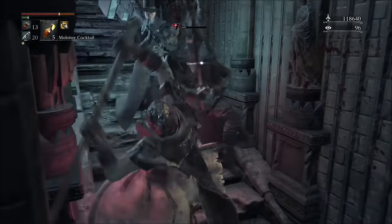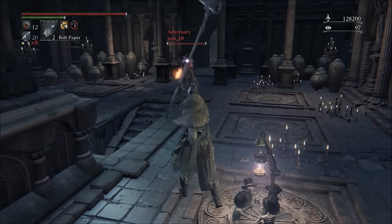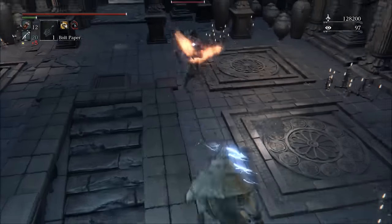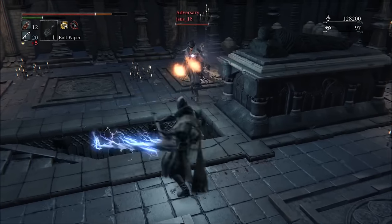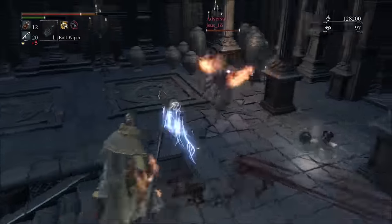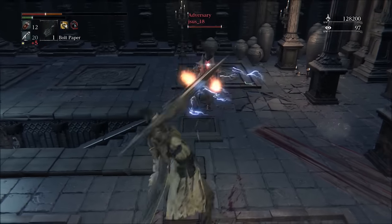The first form has some medium speed attacks. The R1s are a thrusting attack followed by two slashes — one sweeping and one angled slash — and then a fourth attack being another thrust. Oddly enough, all of those attacks deal only thrusting damage, including the slashing ones. I don't know why that is, but that's just the damage type they have.